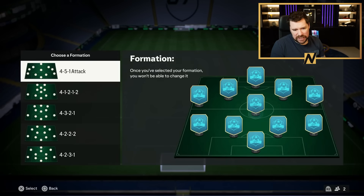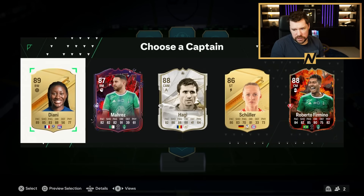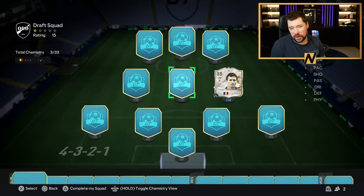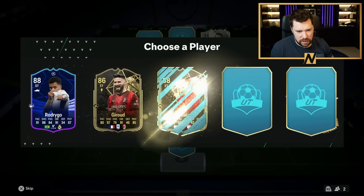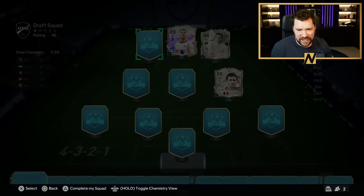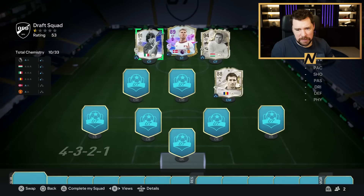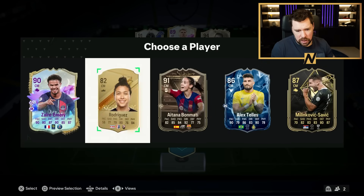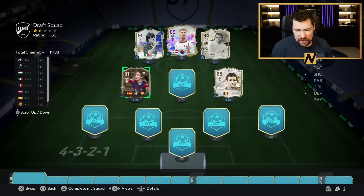All right guys, effort number three. 4-5-1 attack again, 1-2-1-2. Let's say the 4-3-2-1. Lots of good center mids, lots of good attackers. We will start with Haji. Firmino wouldn't be bad either because fire and ice cards are really good for the chemistry. We'll take Hoyland, 89. It's not really that special to be fair. Whenever I see the team of the year trim, Zola always gets well excited and then it's never team of the year. It's always Zola. But that's a good start. I can't remember how many times I've seen Bonmati team of the year - we're probably talking at 0, 1 or 2. So I will take this 91-rated Bonmati.